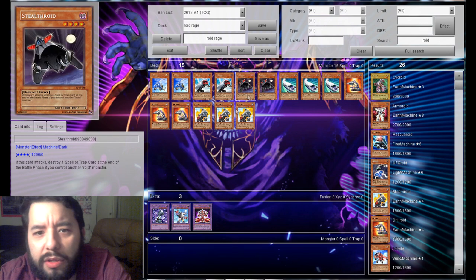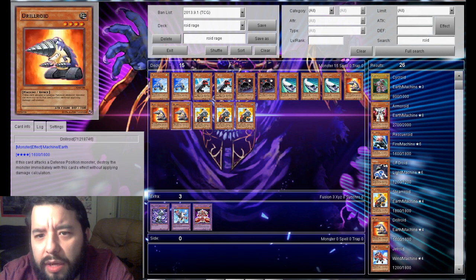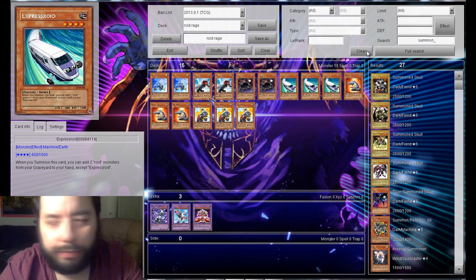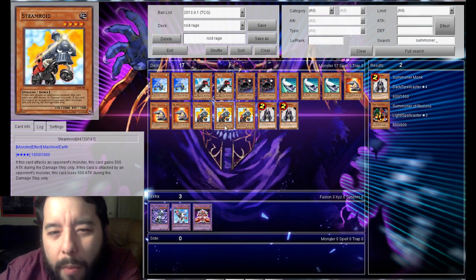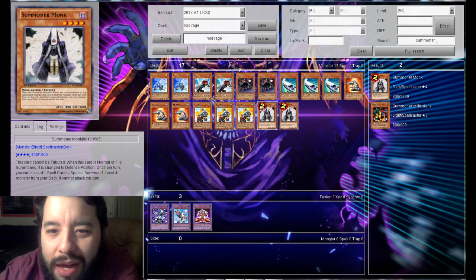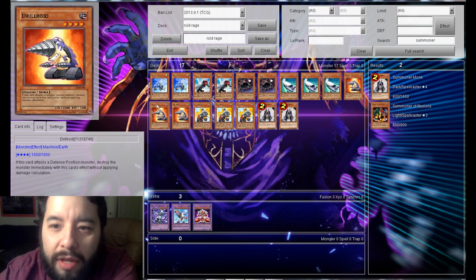I think that's it. So that's all the ROIDs I'm going to run. Maybe Summoner Monk, just to get him onto the board. And then I think I want a Boss Monster — something I can tribute if push comes to shove and I need to fight back somehow. I've really been liking Mobius lately, just due to the lack of back row removal we have in America right now.